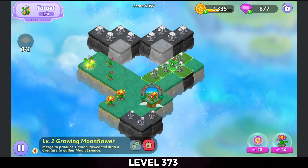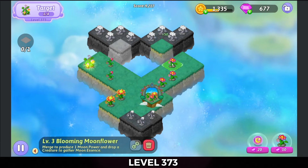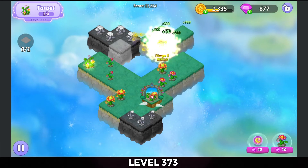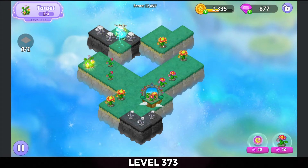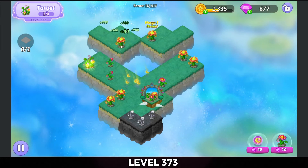Now that I got one, five-merge these growing moonflowers on the top. Over there on the right, and five-merge the bloomings up here on the top right, since that healed some out. And five-merge them on the top left, since that healed some out too.